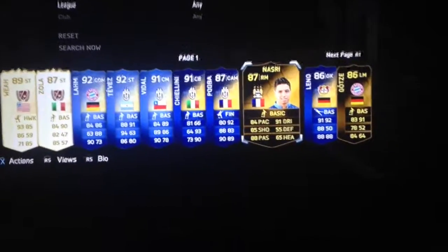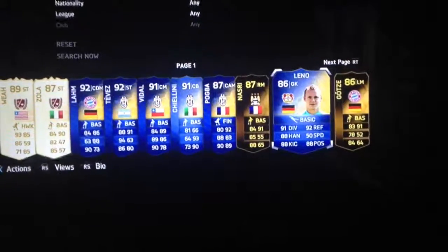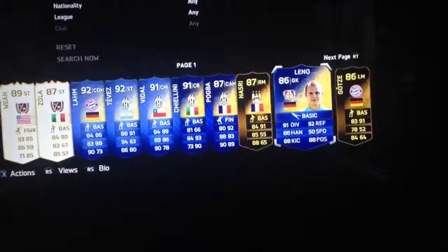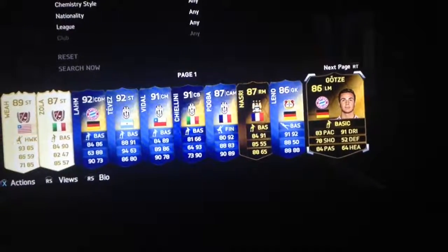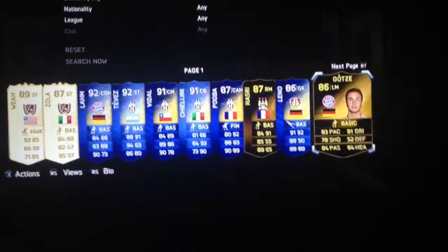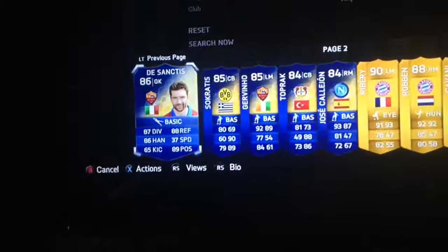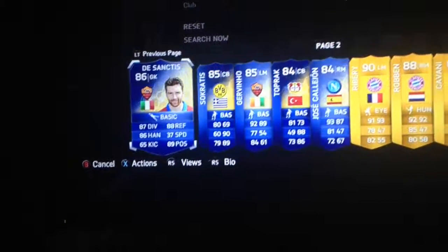Then we've got Team of the Week Nasri. I haven't actually tried him out yet but he looks like a really good card. I've got a BPL squad and I've got my man Leno, a good keeper - he's started just a little bit better than Neuer so I'll play him instead. Team of the Week too, not a bad player, really good two-footed player, just really good at attacking. DeSantis, another good keeper, another 86 rated.